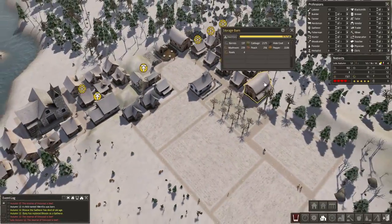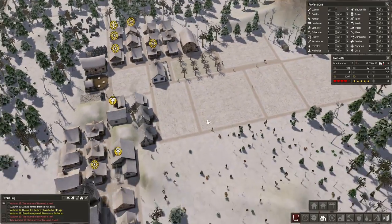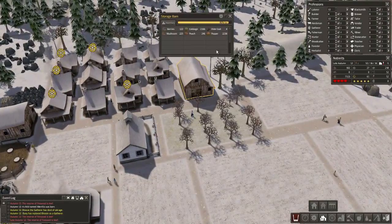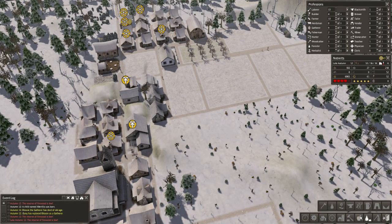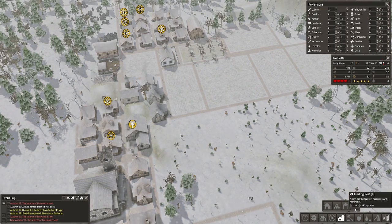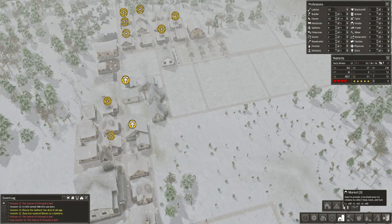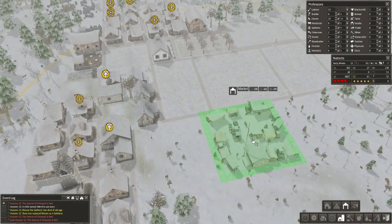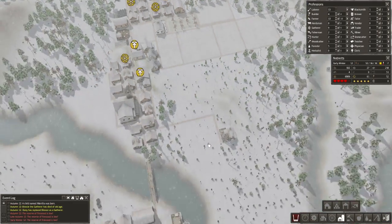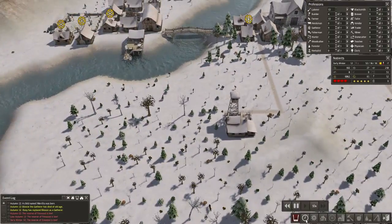Now, it may actually be worthwhile, judging on how full these barns are, to place a market — actually, what we could do is place a market. Wherever that is. Used to provide a localised area for citizens to collect food, tools, and fuel — that could be useful, actually. But I think Noblitz is pretty secure. I'm gonna fast forward a bit through the winter.